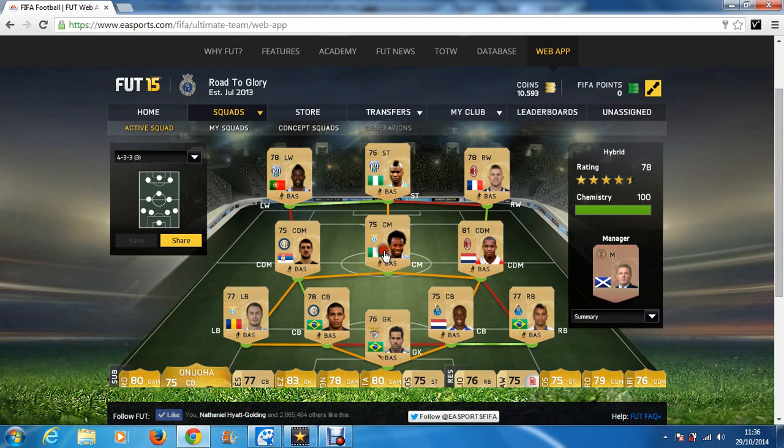Anazi has 80 pace, 76 dribbling, 72 passing, and 73 physical. He is a great center mid. When I made this team I thought he'd just be a connector, but it turns out he is also great like a front three player.